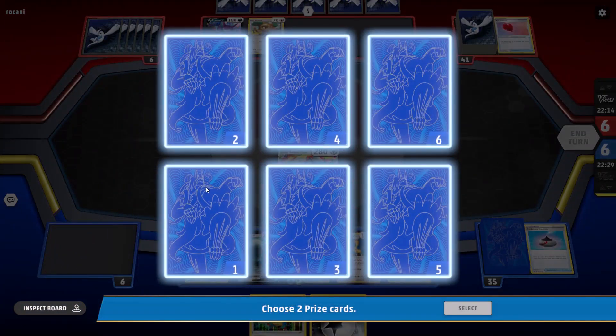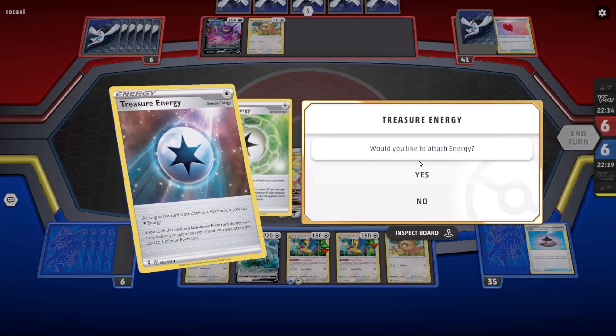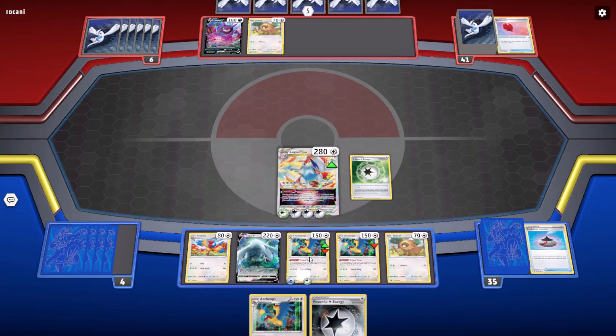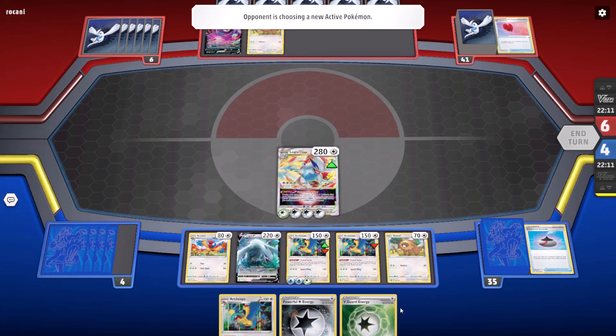You get to draw two prizes. I pick prizes one and two — got a V-Guard and a Treasure Energy. Treasure Energy gets dumped onto Archeops, which is now fully powered. The V-Guard goes into my hand. Still waiting on my opponent to pick a new Pokemon. There's got to be something with the internet connection on their end or my end — it's just kind of making the game difficult to play.